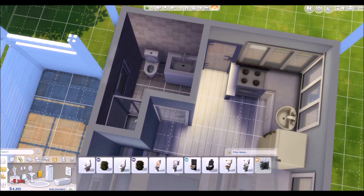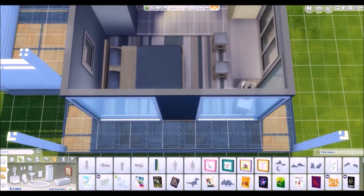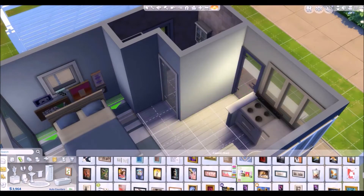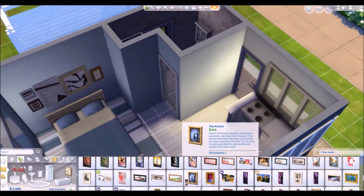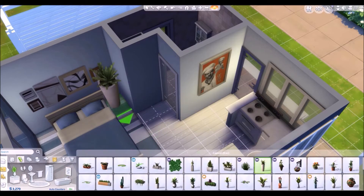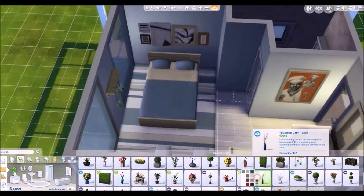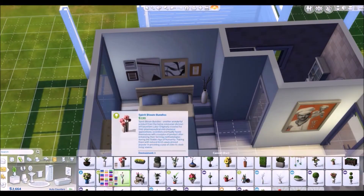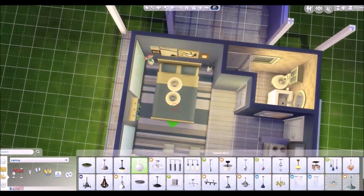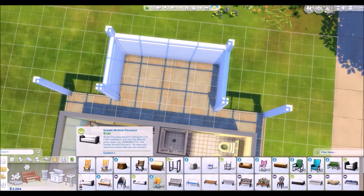I am the worst at trying to keep my Sims alive. I had enough room for what I wanted to do, other than a computer — I did not have anywhere to put the computer. But then I saw these paintings from Movie Hangout Stuff, the pack or expansion or whatever, and they had new paintings and stuff and I thought that'd be really cool to use. I'd never used them before so I was really excited. This is the first time I used them.